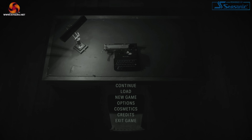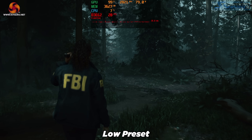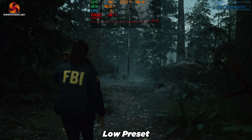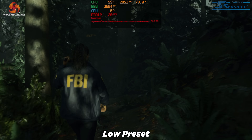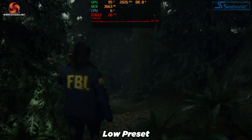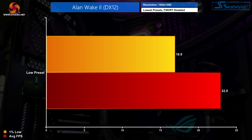Kicking off with Alan Wake 2 on the low preset, I was actually met with an error message before launching the game about not having the minimum spec of at least 6GB of VRAM. As it turns out, the framerate is totally unplayable — most of the time sitting in the 20 fps region and not even stable, with a very squiggly frame time chart. Textures weren't loading properly either. Over the benchmark run we got an average of 22.9 fps and a 1% low of 16.9 fps, so Alan Wake 2 is a big fail.